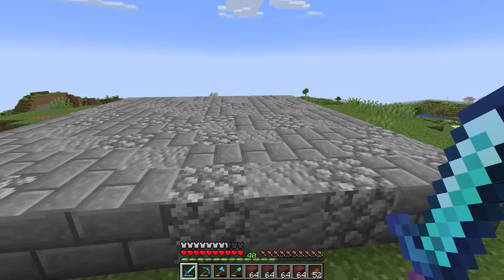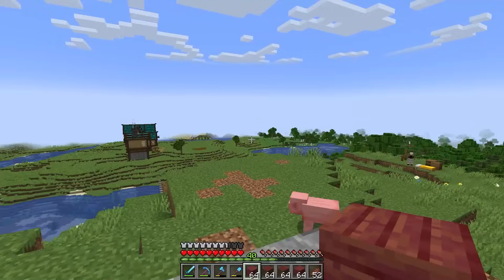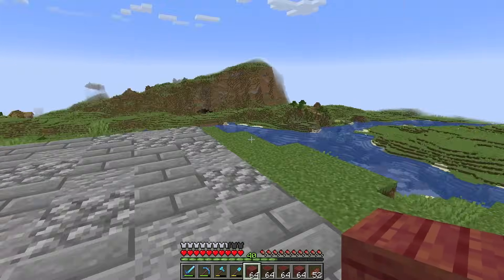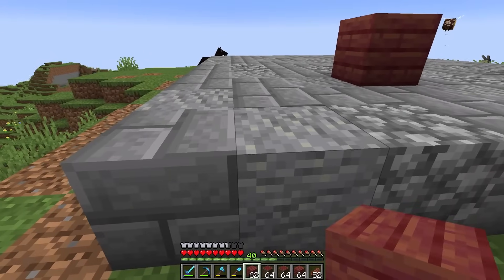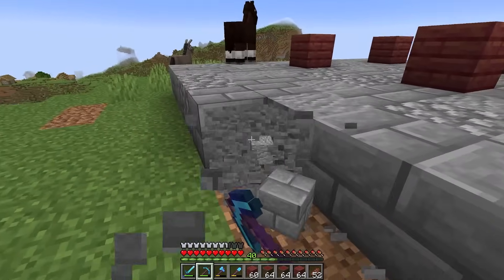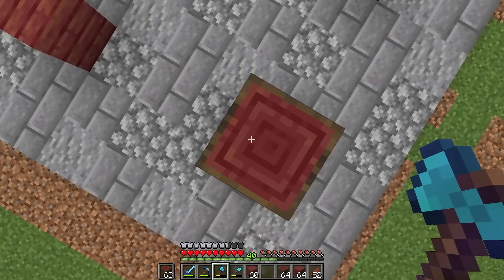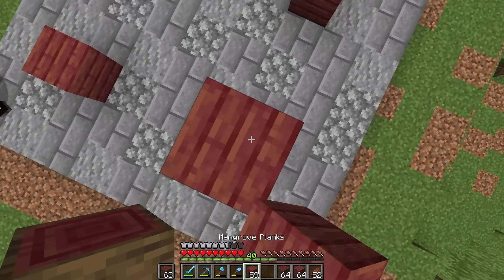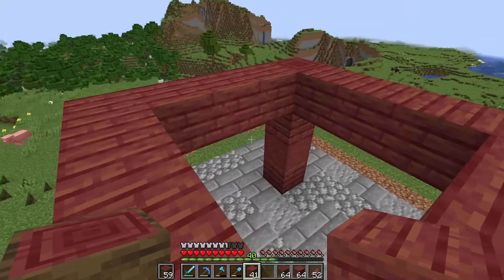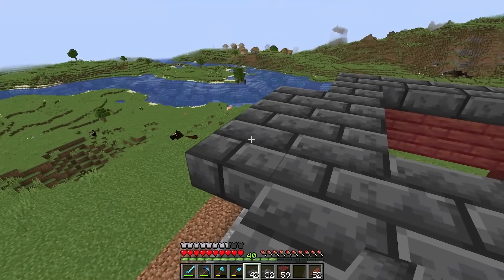I think I actually made the platform one block too long — wait, I definitely made it too long. There we go. Now let's do a little bit of building together. I'm going to use these to come up like this, and let's add a tiny bit of a roof to this section. You are too tall, and right here on the edges I'm going to come up one to give it that kind of curve.